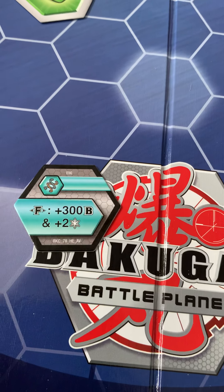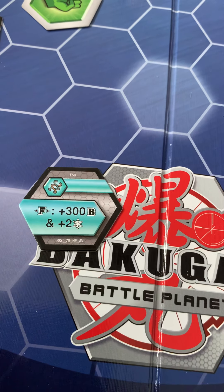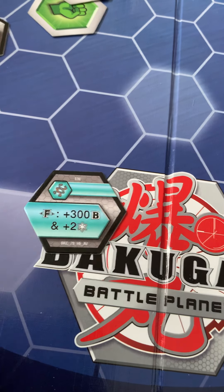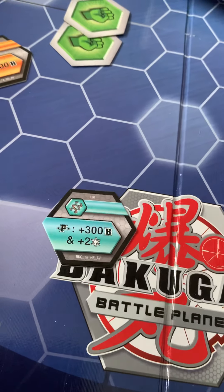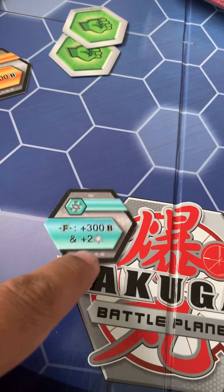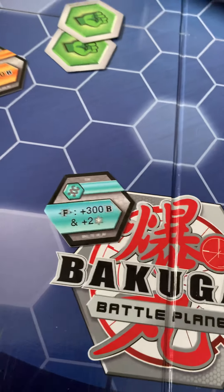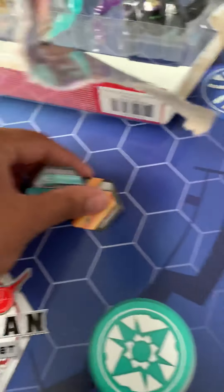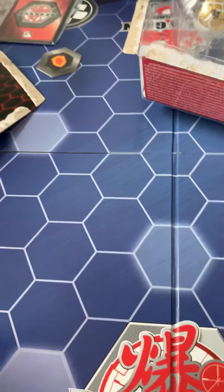And finally — wow, okay — plus 300 base power through Fusion and plus 2 Frost Attack. As I've discussed earlier, Frost Attack means it costs extra energy to play flip cards when you're taking damage. So that is awesome. We got 2 cores that are pretty awesome and 2 that are garbage, basically.